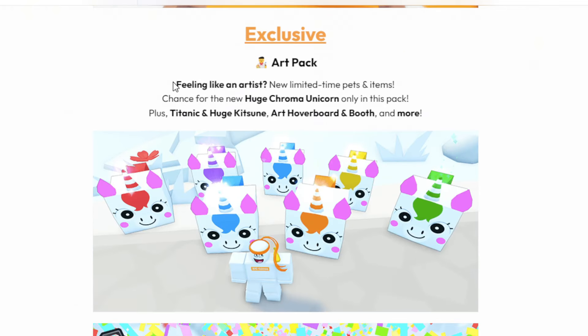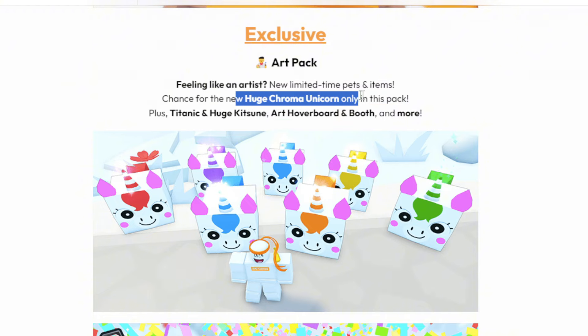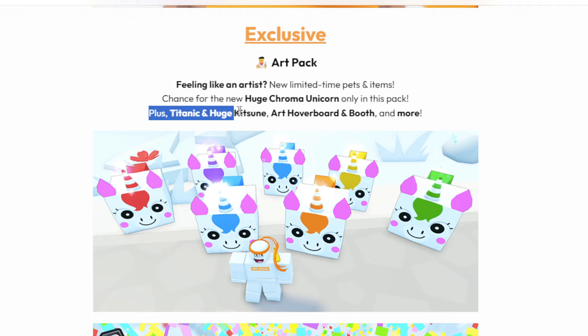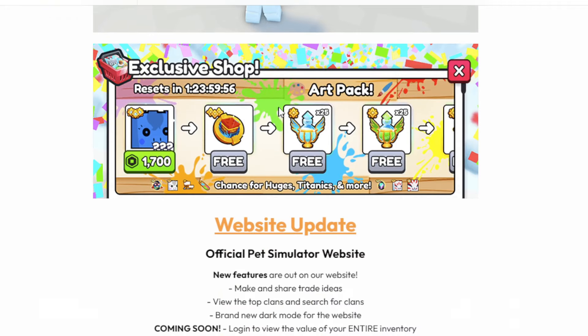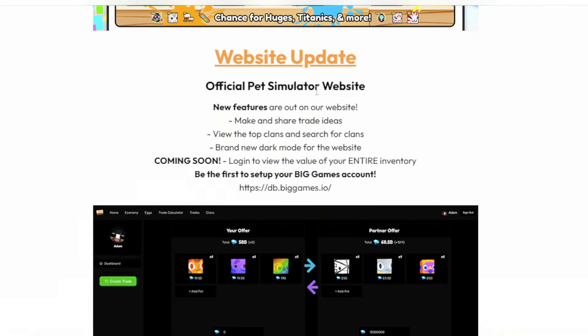There's an art pack that will be added into the game featuring a Huge Chroma Unicorn — and that's the only way to obtain it, so it is pay-to-win. There's also a titanic and a huge included. There's a new exclusive shop for the Chroma stuff as well, and they've posted an official pets page on their website for the new features coming out.